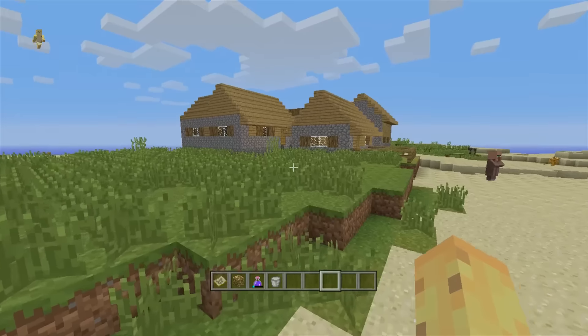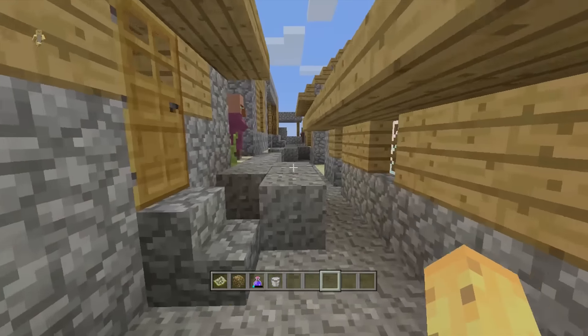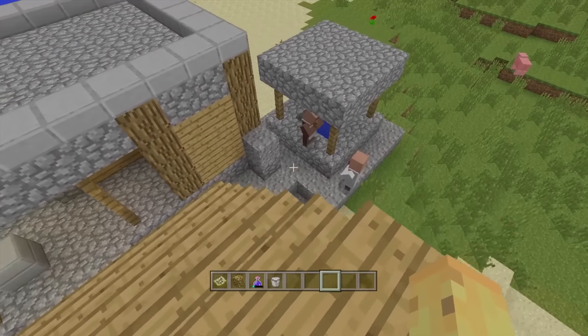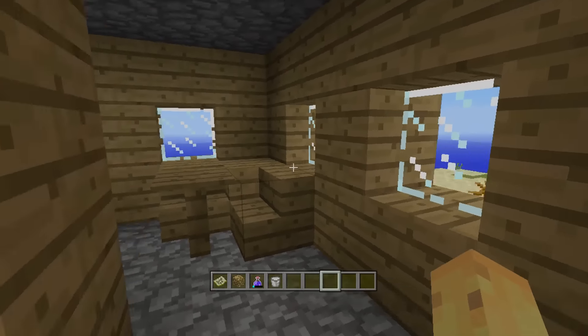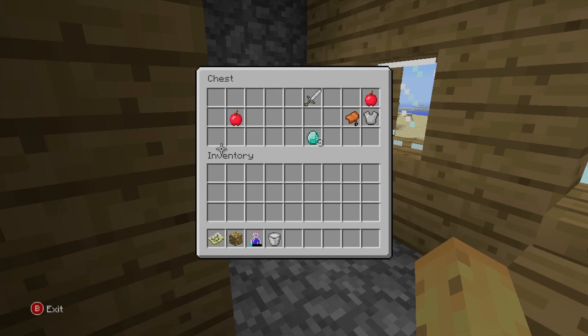Regardless of where you spawn, you'll be very close to this village. If you're really unlucky you might have to walk a whole 40 blocks to get here. If you do walk that amazingly long distance, you'll find a very bizarrely shaped village — just five houses with no planters, which is a rare coincidence. It does have a blacksmith chest, and in that chest you can see there are two apples, an iron chestplate, a saddle, an iron sword, and three diamonds.